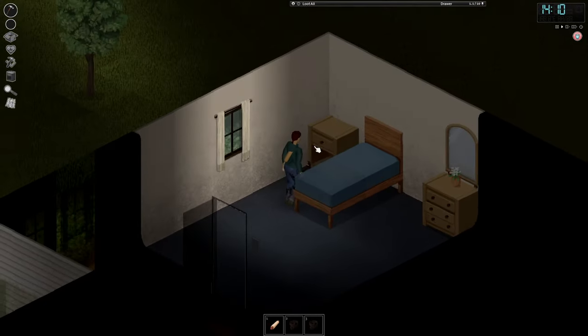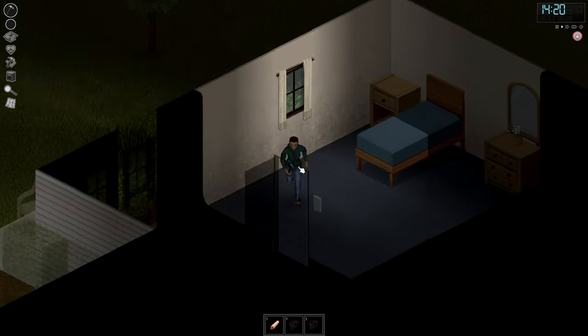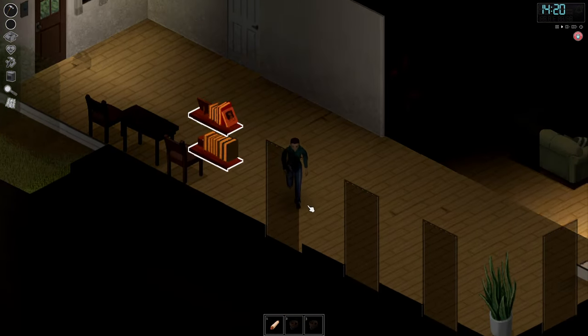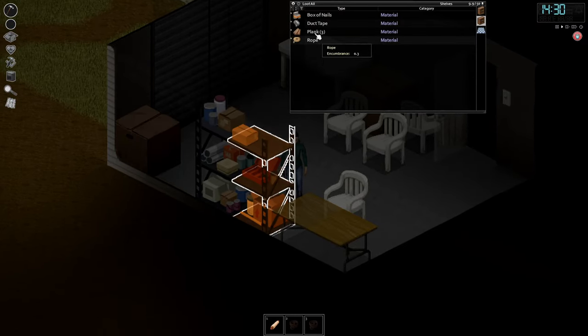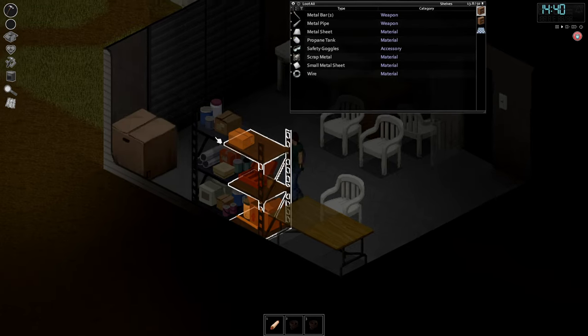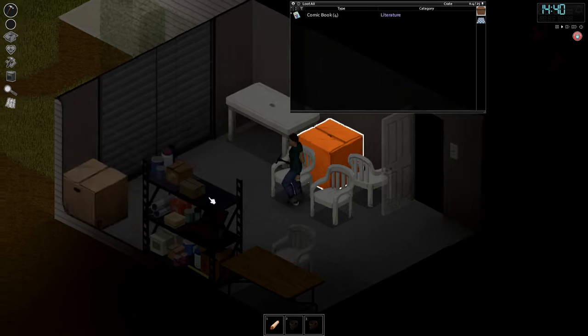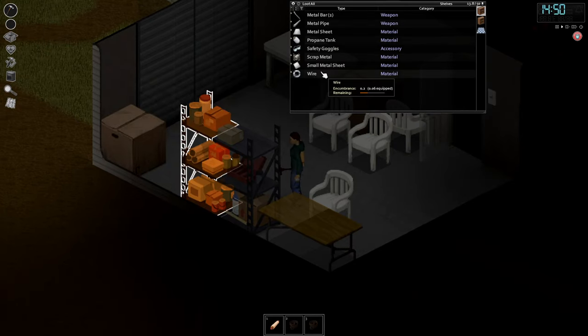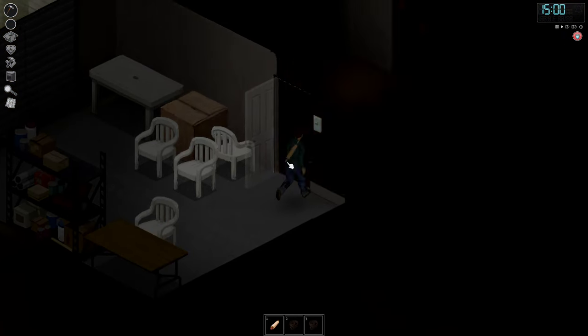Obviously I'm not going to use the pistol this early on, but we'll definitely need it later. We got sleeping tablets too. We're getting slightly thirsty. There's a garage — this could be a nice place to live in, actually. We got rope, planks, duct tape. I really wish I had a backpack. This could have been a nice house to live in, but obviously we will not live here right now.